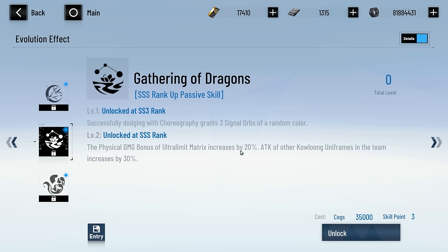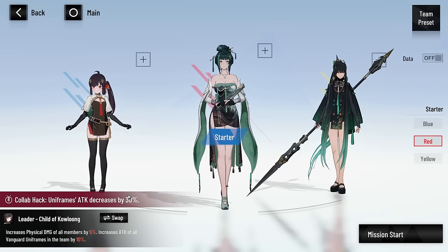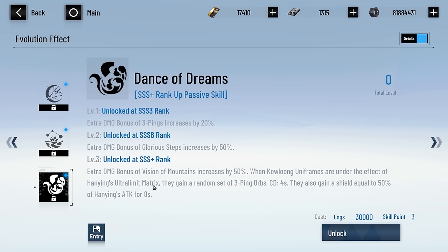At SSS rank, attack of other Kowloon Uniframes in the team increases by 30%. The other Kowloon Uniframes are Chu and Pulao. Since mixing Uniframes and Omniframes normally carries a 30% penalty, Hanying at SSS negates this penalty, allowing you to play all three Kowloon characters in one team. At SSS3, extra damage bonus of three-pings increases by 20%. At SSS6, the extra damage bonus of Glorious Steps — the enhanced orb — increases by 50% for all colors. At SSS+, ultimate extra damage bonus increases by 50%, and Kowloon Uniframes under her physical buff receive random three-ping orbs every four seconds and a shield based on 50% of Hanying's attack for eight seconds.